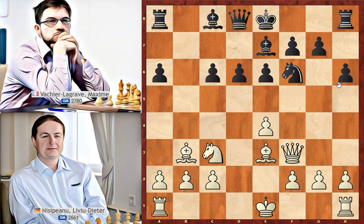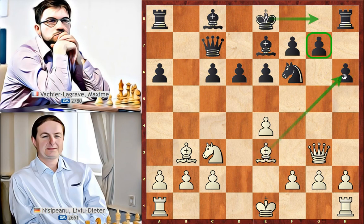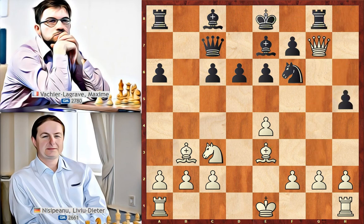Black should continue development with castle but he played queen to c7. Queen to g3 — a good move attacking g7. As we know, in any position we should develop our pieces or prevent our opponent from developing. Black cannot castle due to bishop to h6 winning a pawn. In this position black can defend g7 by playing h5, and if white takes this pawn he will lose his queen. Let's see that line with h5: queen takes, rook to g8, queen to h6, rook to g6, queen to f4, e5 and white queen has two squares — f3 or h4.